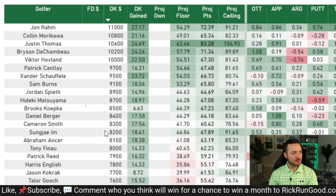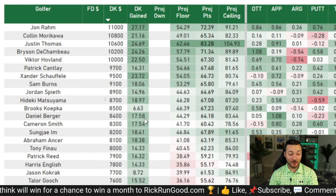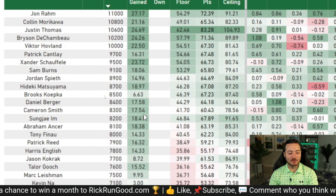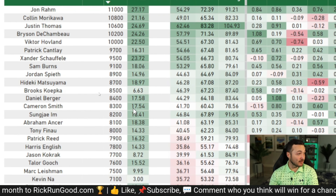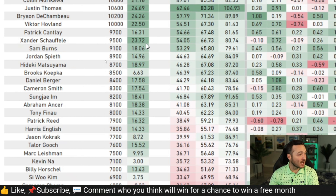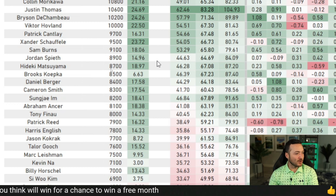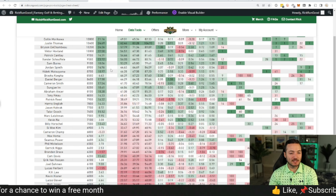The $8,000 range is pretty fascinating — Jordan Spieth, Hideki Matsuyama, Brooks Koepka, Daniel Berger, Sung-Jae Im, Cam Smith, Abraham Ancer, and Tony Finau. A list of really good names. In most fields these guys would be decent favorites. Let's start with Spieth at the top.